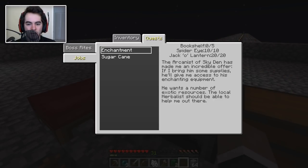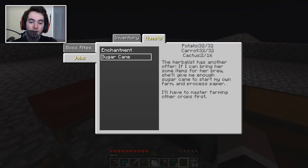Let's see - spider eyes, 10 out of 10. So all I need are bookshelves, which I get from completing the sugar cane challenge obviously. So yeah, we're making some pretty nice progress here.